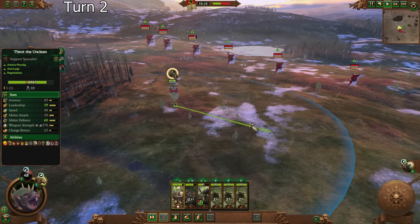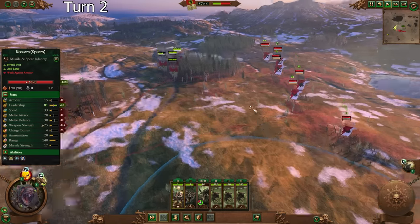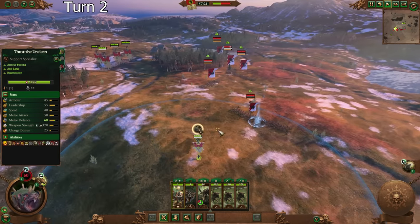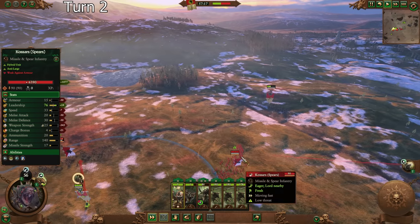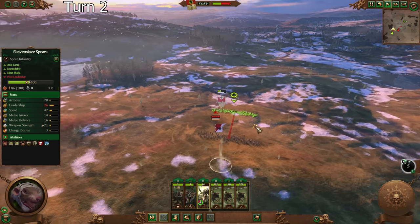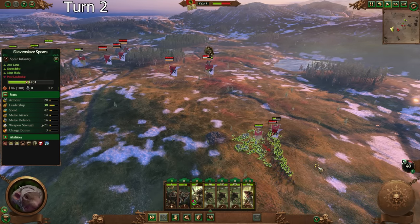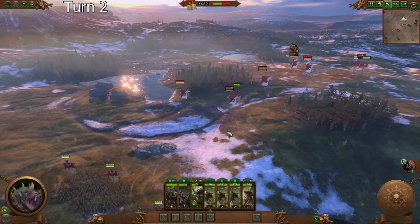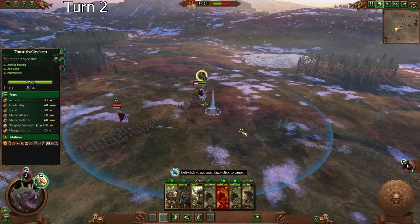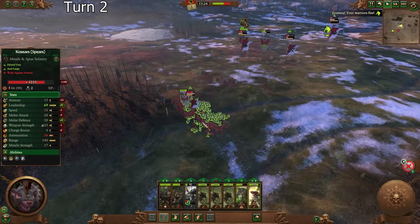They're shooting at me now so I'm going to move. They're just going to charge us now — they're splitting up, which is definitely good for us. I'm going to try to use the Ruby Ring as efficiently as possible. I want to see if I can break their units as quickly as possible. If we could have Hammer and Anvil — but with two Anvils. Anvil and Anvil. Those are normal Kossars, therefore they will be wrecked by the Rat Ogres. They're running away while we're in melee with them, which is going to let us actually kill them rather than just trading evenly.